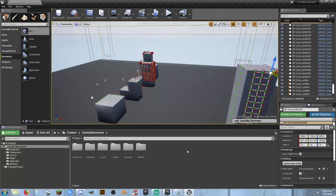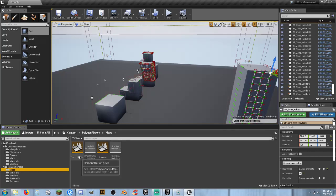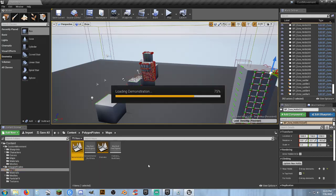The first step is I added Polygon Pirates into the project and I'm going to retarget the character to use a Cine Studios character. We're going to take a look at the demonstration map that comes with Polygon Pirates and possibly make a custom scene to showcase how to integrate it.